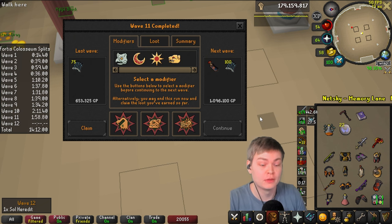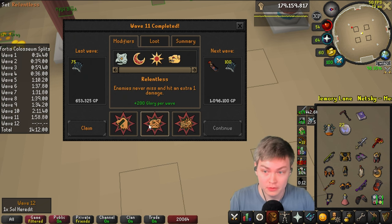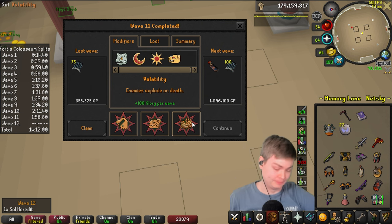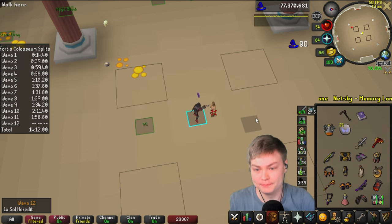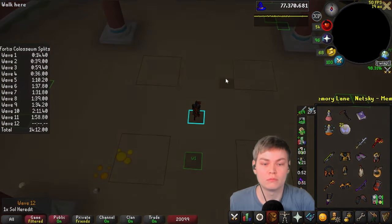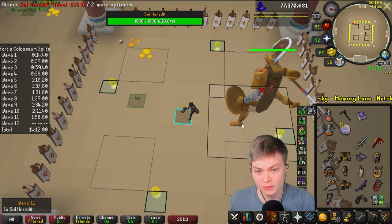To say I'm nervous is a bit of an understatement here. The clear take is Volatility. We don't have Quartet, so we don't have to worry about the Fremnik at the beginning. I have 60 maximum health, no brew, 3 doses of Sanfew, a GL. Any Hammerlanders? No Hammerlanders. So sad.